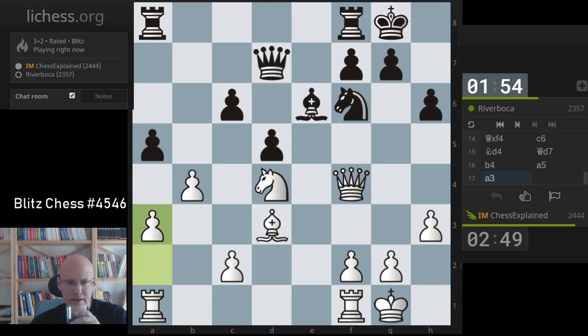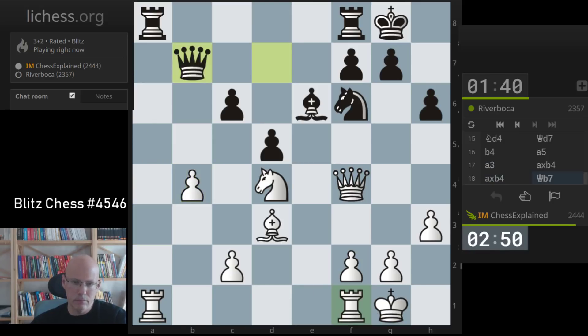Mostly just trades. A5 is a very useful standard move to get rid of the weak a-pawn. Now I can take on e6 if I like - it looks like it should win a pawn somehow.